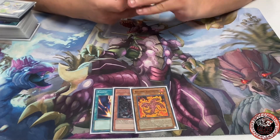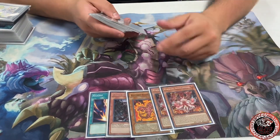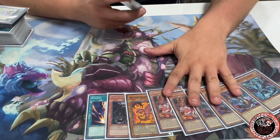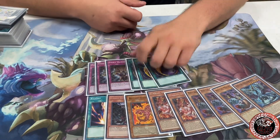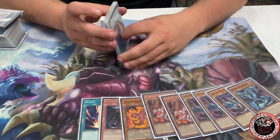One Volcanic Scattershot just for time — never came up. Then two Carry, three Magma, one Druis for Branded and Striker, which is a really good matchup. Three Evenly Matched and three Costume to close out games.